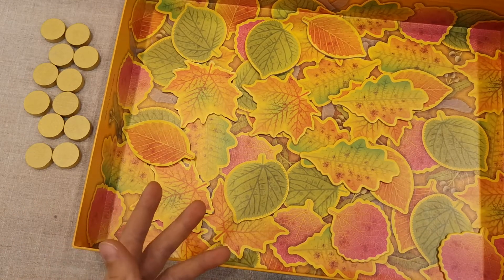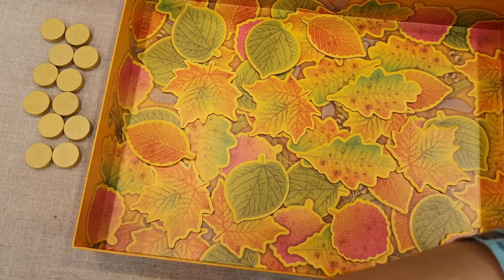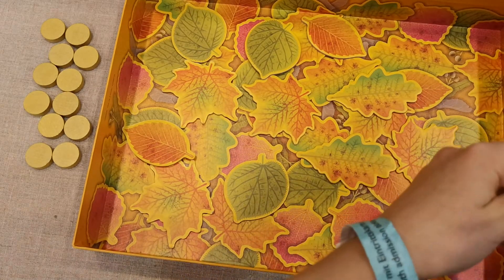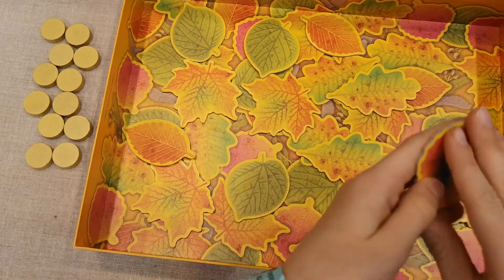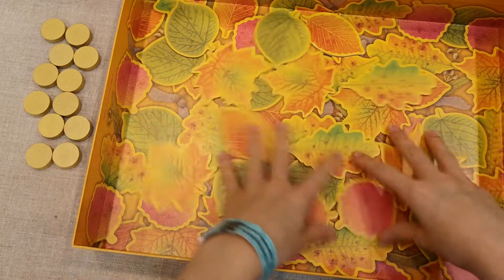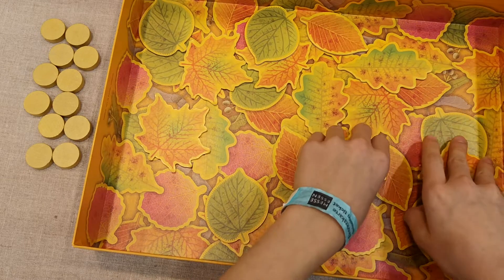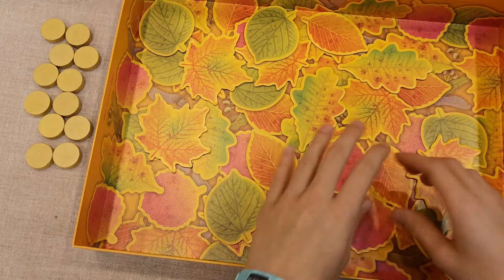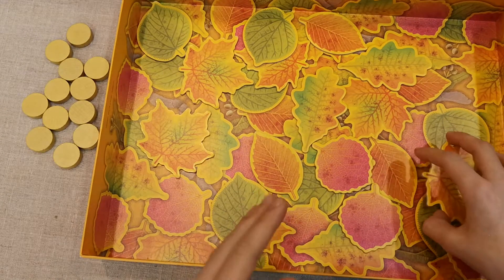The second player then takes a turn, drawing a leaf, placing it in, and the process repeats. For example, this was a maple seed. The second player puts it in and shakes the box. As more leaves are added, it becomes easier for the player who placed the leaf, because they already know what to search for.